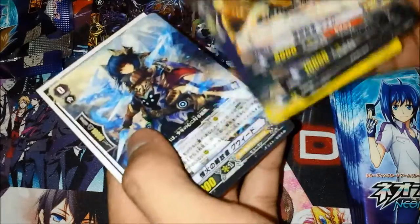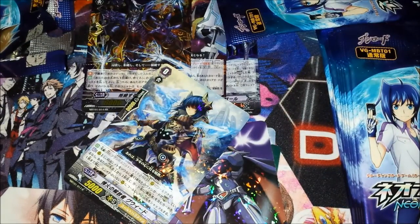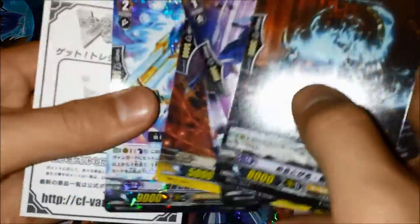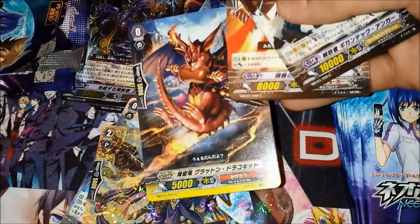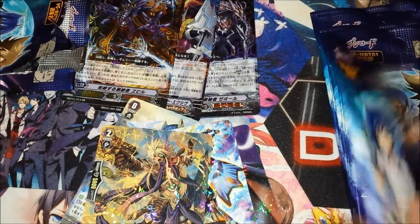It's like the ugliest card you could ask for. A lot of the rares have a very low ratio for some of them. Like the Grade 2 Blaster Blade Joker one that can search stuff - I've only gotten one of them in two boxes. That card I haven't seen in one entire box. But this Kagero card is really funny because it's a draw trigger - it's a dragon eating meat made out of lava. I find that pretty cute.